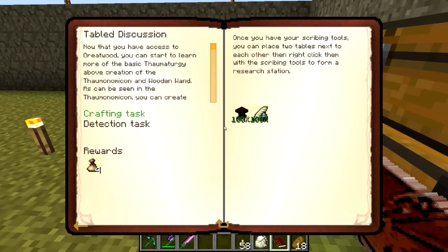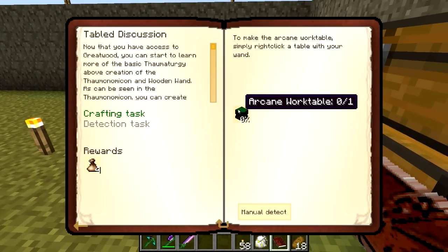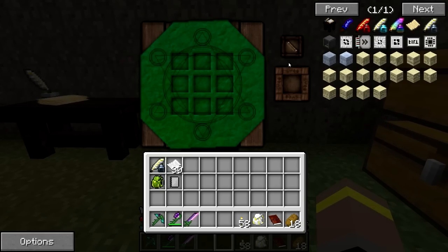There we go. We can put our scribing tools on top of here to make our research table. And we can also grab our wand and turn this into our arcane work table. So that's pretty much the basics of that. This can sit in our inventory because for research purposes, it's always handy to have some paper and some scribing tools on you. So we're going to make sure we always have a decent amount lying around. That should be a quest handed in. We've also got the arcane work table.